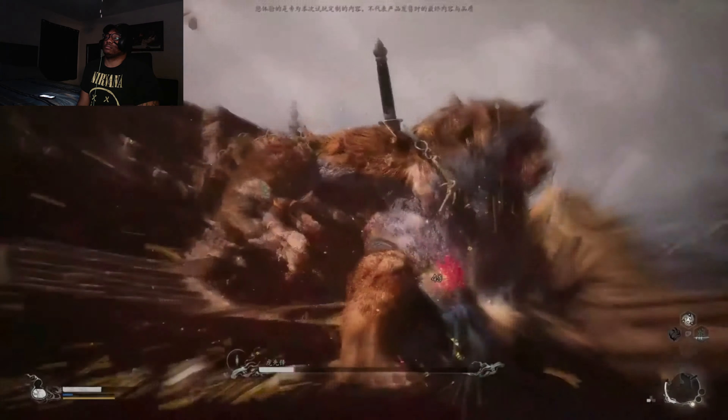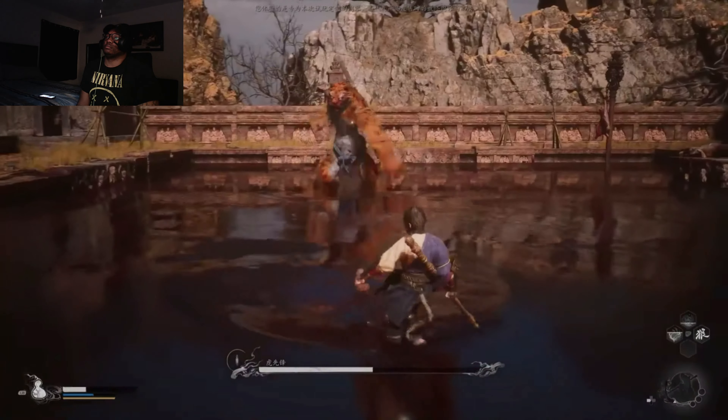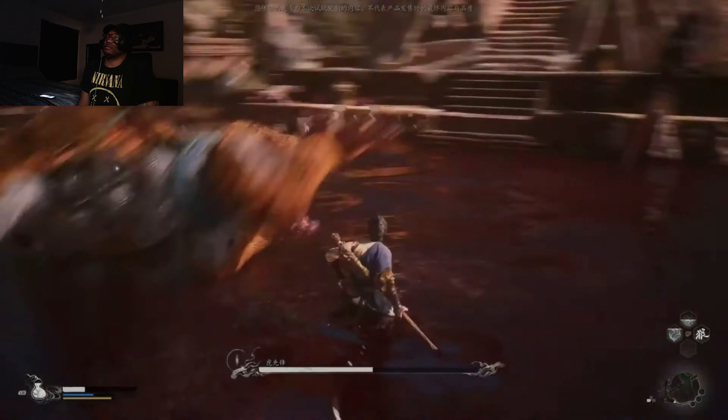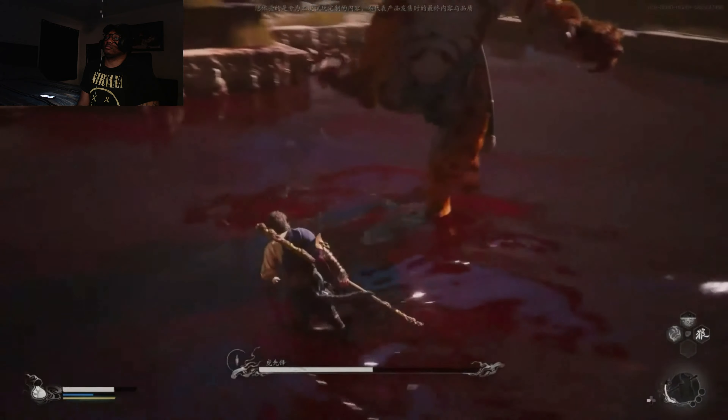The Tiger Vanguard boasts the highest attack speed and aggression among the three bosses. Not only does he possess both physical and spell-based attack abilities, but his combo attacks also deal substantial damage, making it easy to fall victim to his assault.